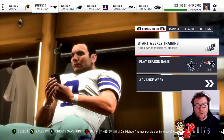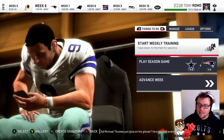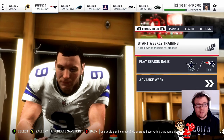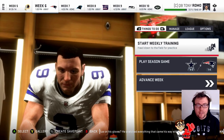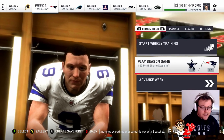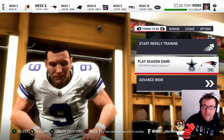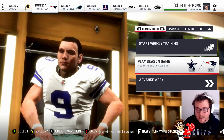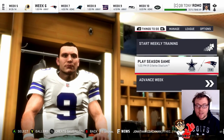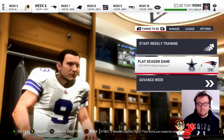Welcome back to Undrafted to MVP on Madden 19. We are going into weeks 6 and 7 in this episode. We have the New England Patriots and the Carolina Panthers, hopefully a bit more of a test. Our first game against the Patriots, they are 1-4, and the reason for that is Tom Brady is retired. They currently have a rookie playing at quarterback. Let's simulate the training and get into our first game at Gillette Stadium.